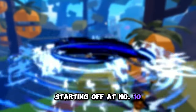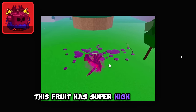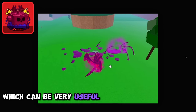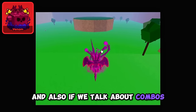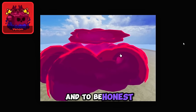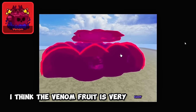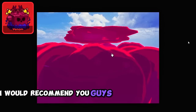Starting off at number 10, we have the Venom Fruit. This fruit has super high damage which can be very useful in fighting other people. You can easily do combos with the Venom Fruit, and I think it is very easy to learn, so if you guys are starting to bounty hunt, I would recommend you guys to use this fruit.